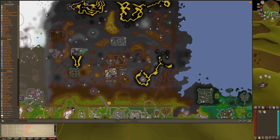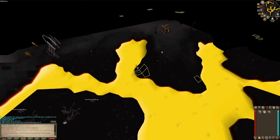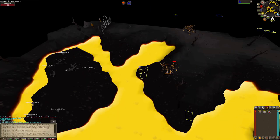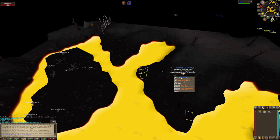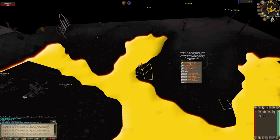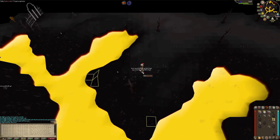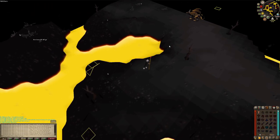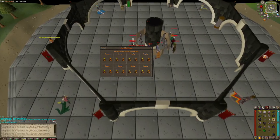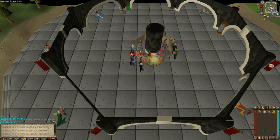I had to make my way there without any food first though. I finally made it and I set myself up in the safe spot. The first kill gave us some fire orbs, the second one addy bars. The goal here was to get 100k total coins to unlock the Revenant cave entrance. It was time to move back and sell the loot - and the money I made was enough to unlock Revenant cave entrance.